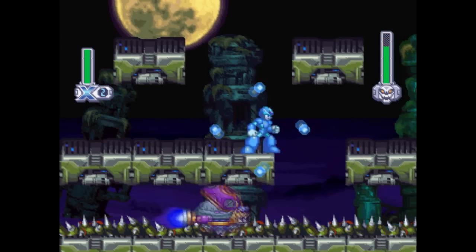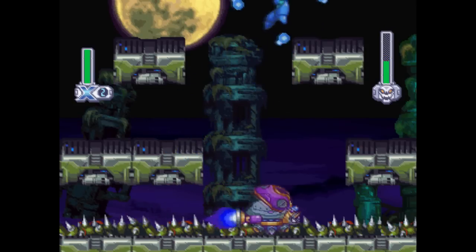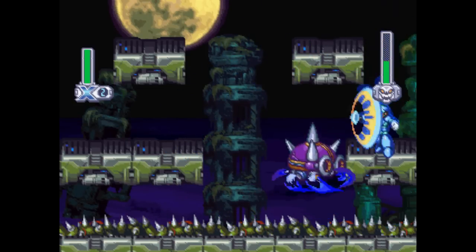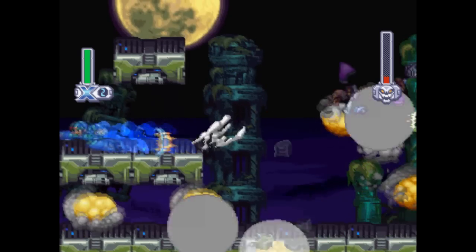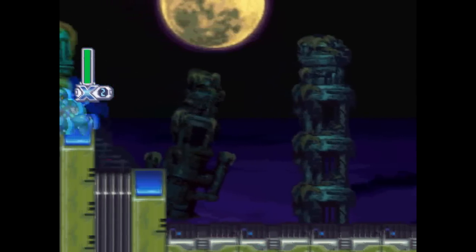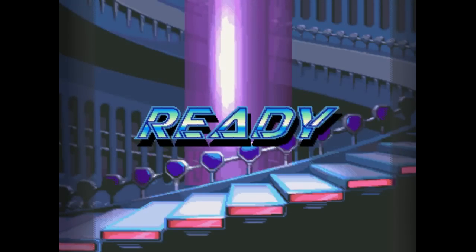Typically what you'd want to do on this guy is just abuse Frost Tower because it can literally destroy him in seconds, but X has it a little harder with the regular Buster because he can't really do too much to speed up his pattern. All I can try to do is hit him as much as possible, but seeing as I'm not taking damage, there's not a whole lot I can do in the way of abusing a hit and doing some footwork on the spikes.